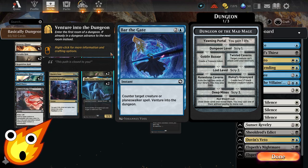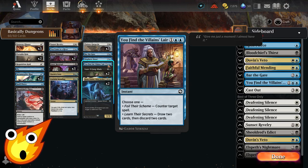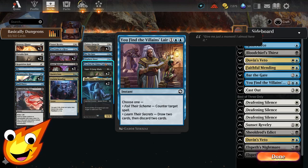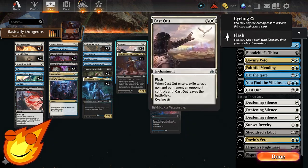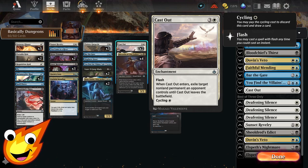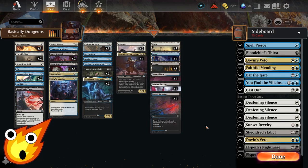In the three-drop slot, Bar the Gate may seem narrow since it only counters creature or planeswalker spells, but you'll be surprised how well you can use it — and it helps trigger more dungeon venturing. You Find the Villain's Lair can swap with Bar the Gate depending on your preference — it can either counter a spell or loot by drawing two cards and discarding two. Finally in the four-drop slot, Cast Out is our most expensive spell at four mana, but it has flash. When you flash it in, it exiles a non-land permanent until it leaves the battlefield. If you don't need it, it cycles for a single mana.